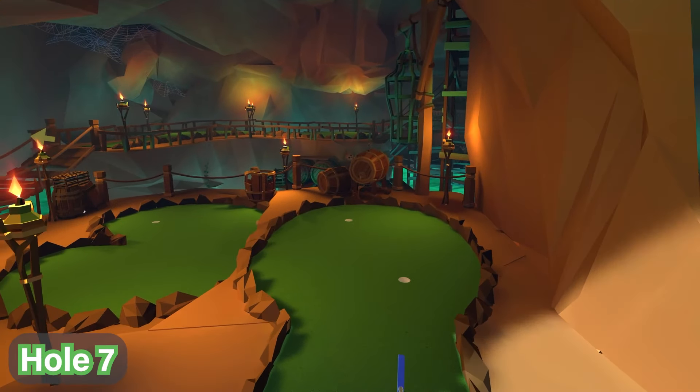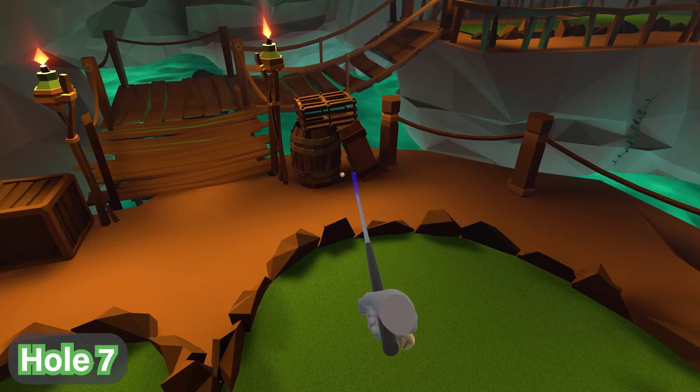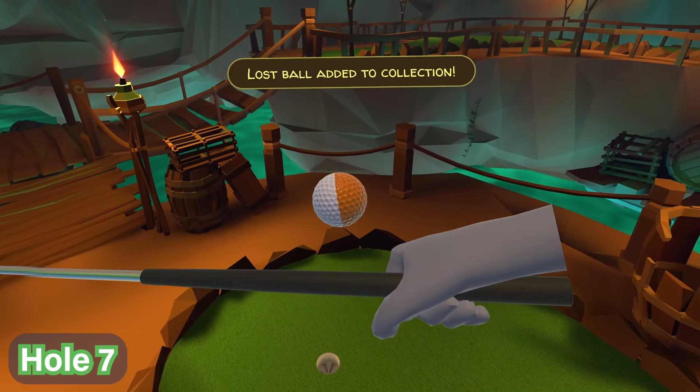For hole number seven, you're going to head to the hole of the course and you'll find a barrel and a crate resting against each other nearby. You'll see the ball is in between those at the bottom.